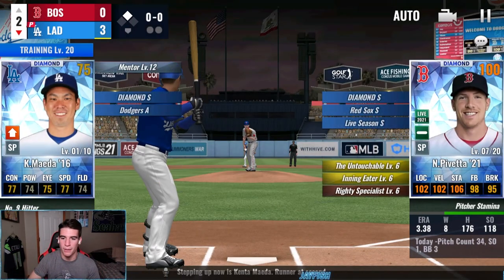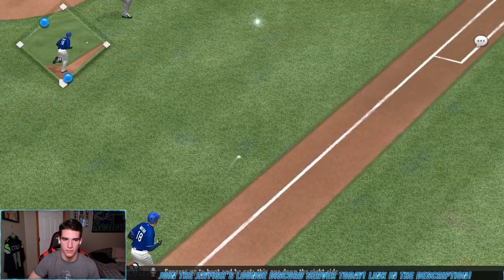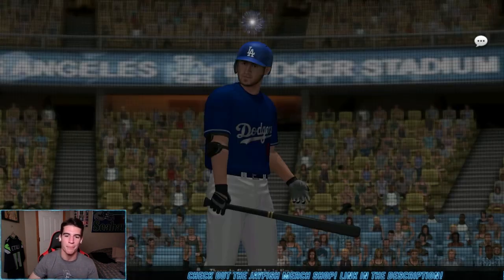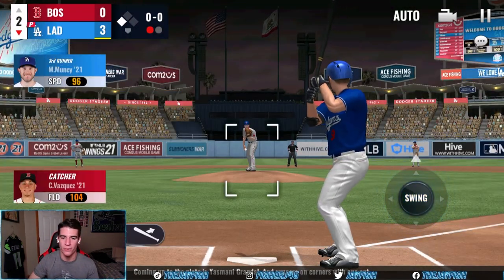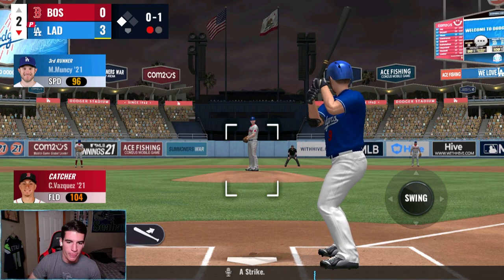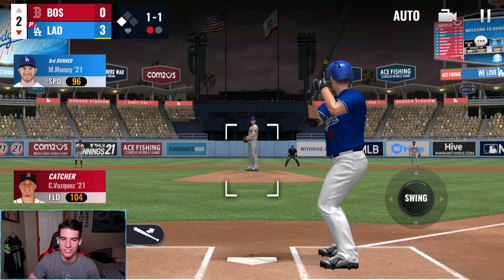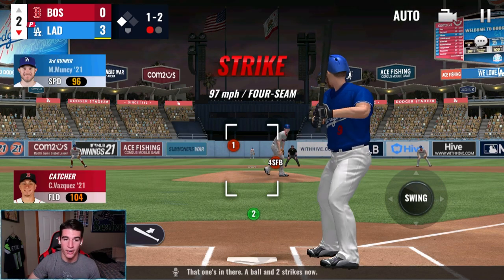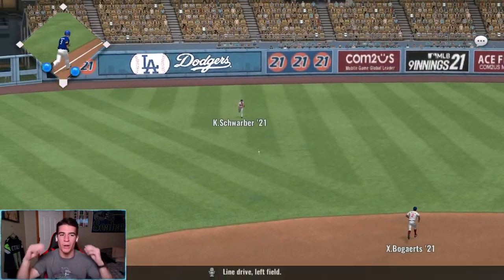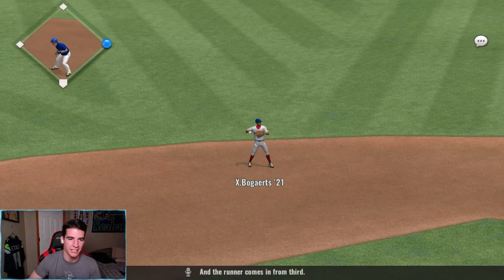Perfect bunt by Maeda gets Muncie to third. Now Grandal's up with one out. The pitcher just cannot throw two strikes in a row to start the count. Grandal gets a hit through — that's another run. Now we have Grandal on first with one out. Let's go, baby — 4-nothing.